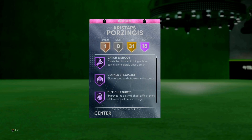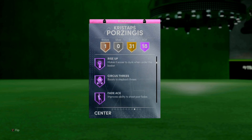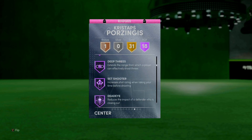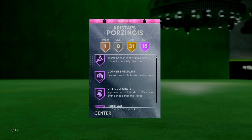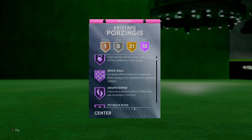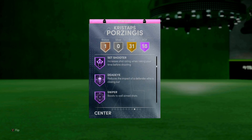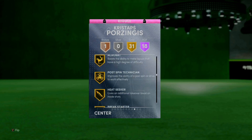Porzingis has 18 HOF badges. The guy's a seven foot three center - let's not forget that. He's got HOF catch and shoot, HOF corner specialist, HOF difficult shots, HOF brick wall, HOF drop step, HOF put back boss, HOF rise up, HOF limitless range, range extender - call it what you want, he can shoot from like half court. He's also got set shooter, which is like a double catch and shoot - pick and pop if I'm not mistaken. So he's basically got two catch and shoot badges and range extender. He's also got sniper, which is flexible in current gen, dead eye, stop and pop, and green machine.